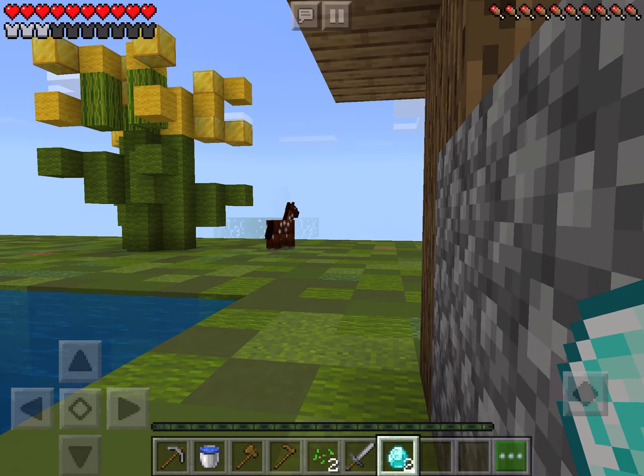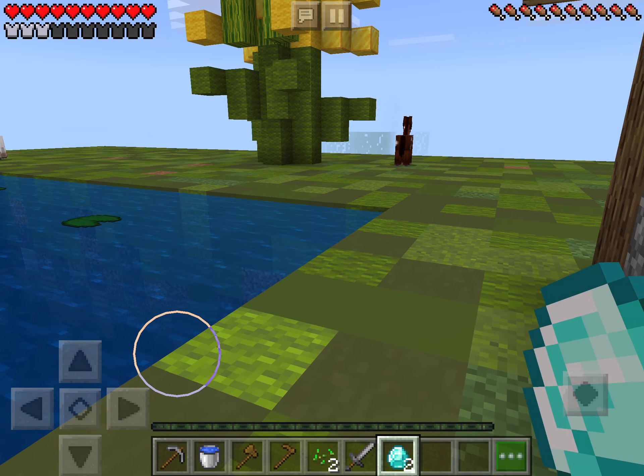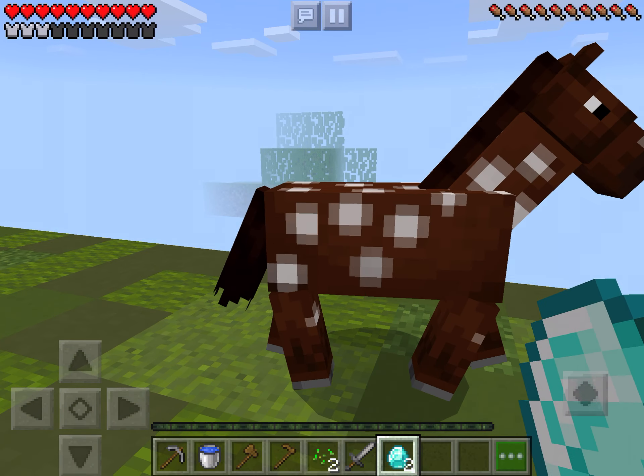With these two diamonds, should I make a diamond sword or a diamond hoe? Comment down below which one I should make. And there's a horse — should I get that saddle? Comment down below, and in the next episode I'll put a saddle on one of these horses.